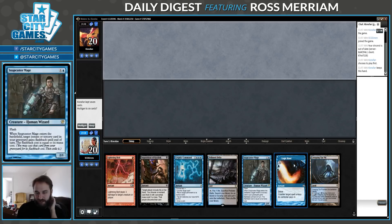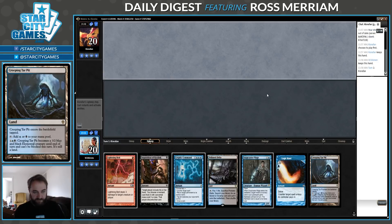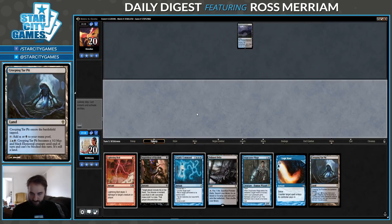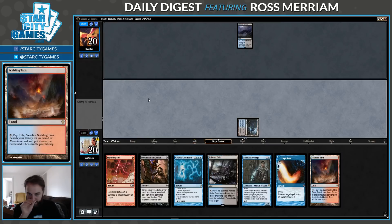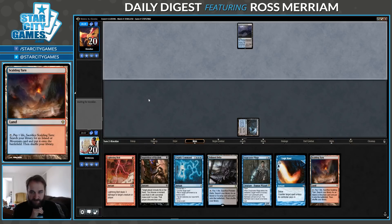This hand looks pretty good. We've got some early disruption, a counterspell. Gonna need to hit some land drops, but that's about it. I believe we're on the draw, so that'll help. This Tar Pit could get in the way — for a land-light hand, having a land enter tapped is an issue. Choked Estuary, you say? Bit of a budget mana base, sorry. I'm not sure what's going on here, but I kind of have a feeling that they're a slower deck, so I'm not gonna get really punished.